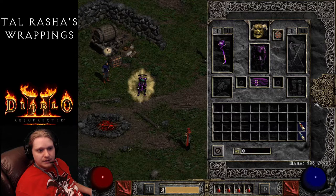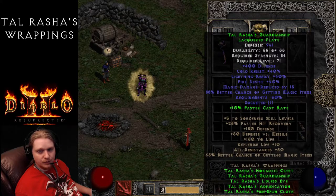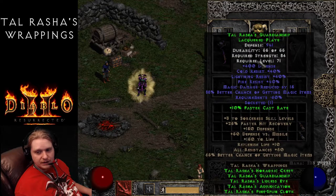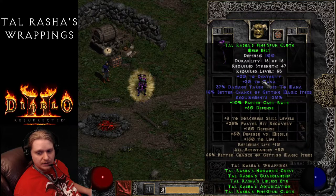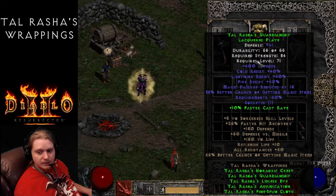Next is Talrasha's Guardianship, which is the Plate Armor. It has 941 defense with a strength requirement of 84 and a required level of 71 - the highest requirement piece, so this is a level 71 set. Stats include plus 400 to defense, Cold/Lightning/Fire Resist all 40%, Magic Damage Reduced by 15, 88% Better Chance of Magic Items (static), and requirements negative 60%. Because so many pieces have negative requirements, you can pretty much use them on anybody. The two-piece set bonus is 10% Faster Cast.